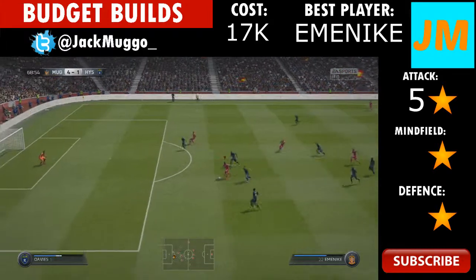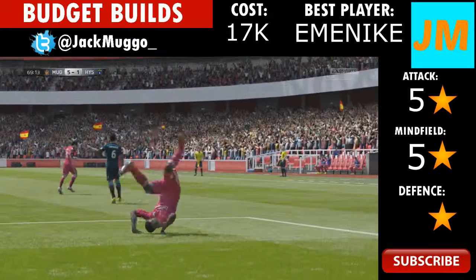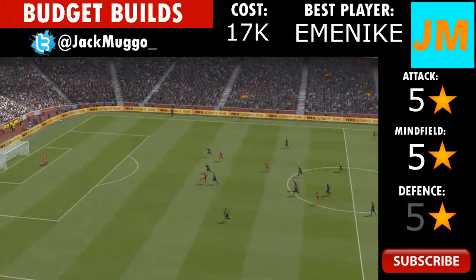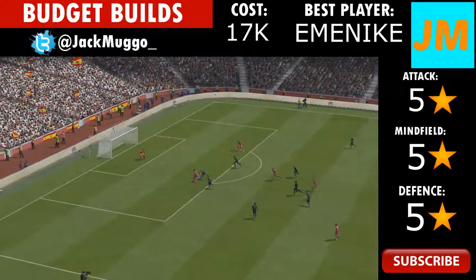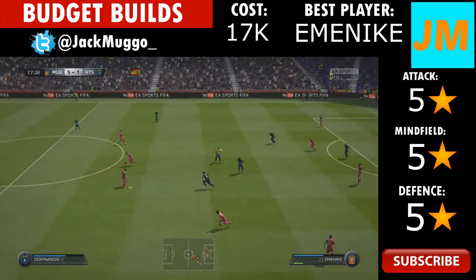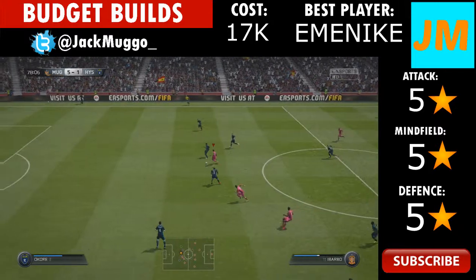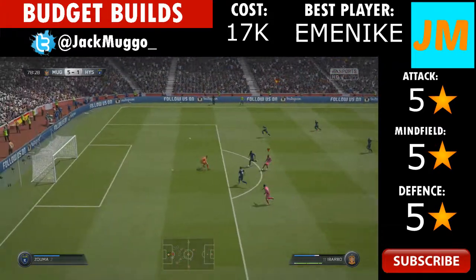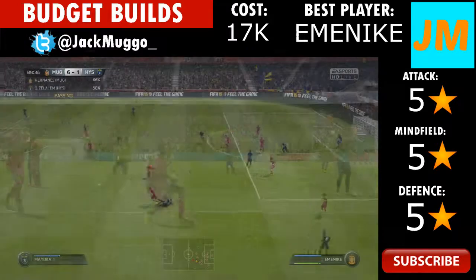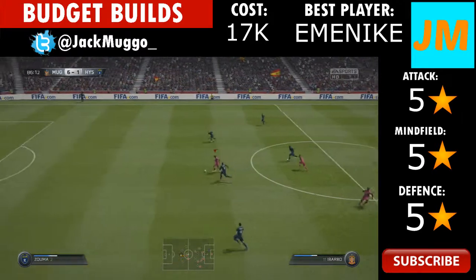I've given the attack 5 stars because Eminike, Ibarbo and Guarine are just unstoppable. I've given the midfield 5 stars because Diego and Hernandez make them free kicks, passing and shots - they're just all-round amazing. The defending I also gave 5 stars. Obviously if you wanted you could get Thiago Silva instead of Marquinhos. Overall it's 15 out of 15, which is a must-buy squad at maximum 20,000 coins. If you did enjoy this please drop a like - subscribe if you're new, and let me know squads you want me to do in the future. Thanks for watching, I'm Jack and I'm out.